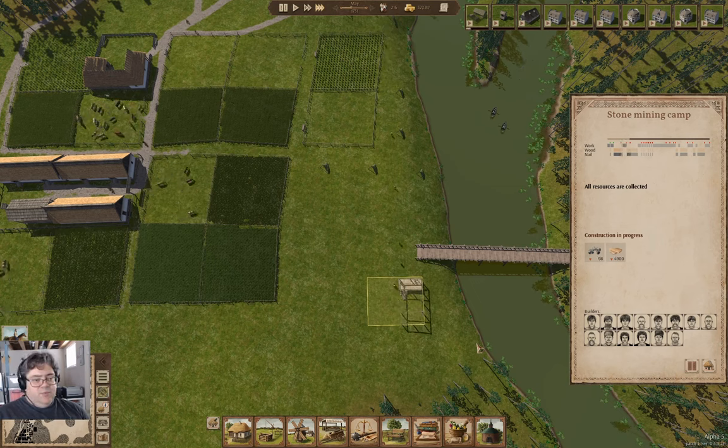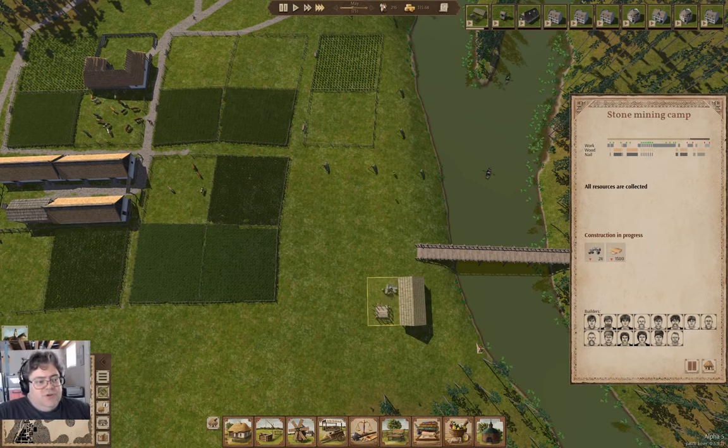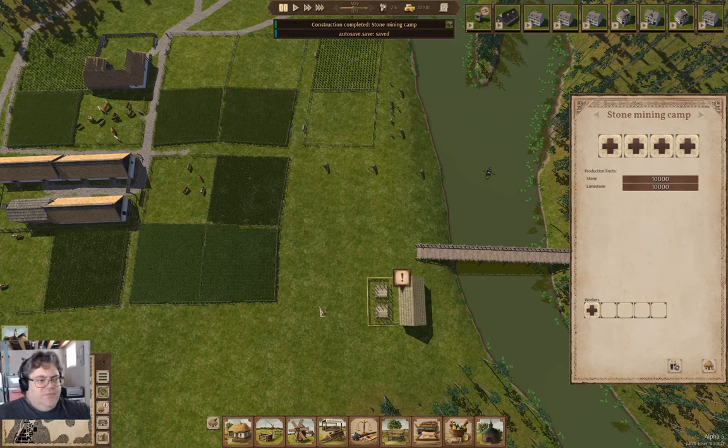I'll get some other buildings constructed and then we'll see — I'll probably get fairly far along on the row house construction. We'll start to see what things can really look like when the population goes up. I'll probably end up adding some market stalls as well. Anyway, that's going to be all for this time. I do have a Patreon if you're interested in supporting the channel — if not, the link will be in the description. See you back next time!